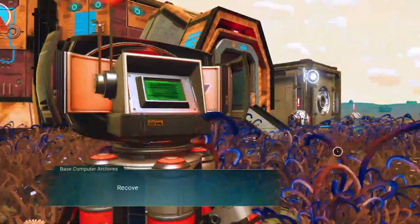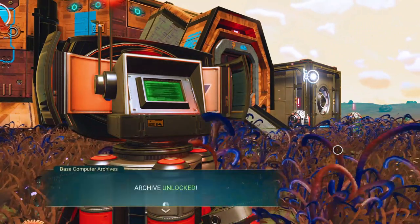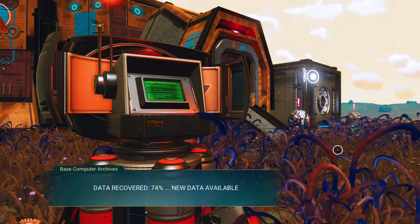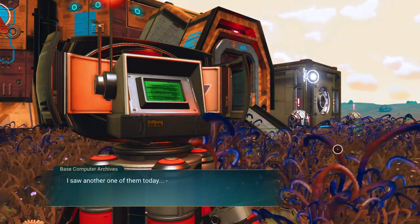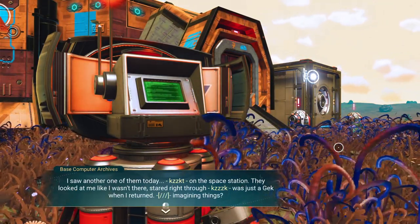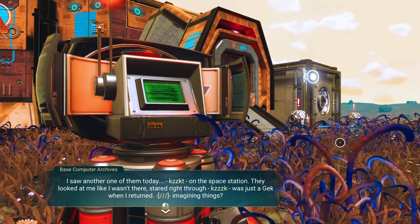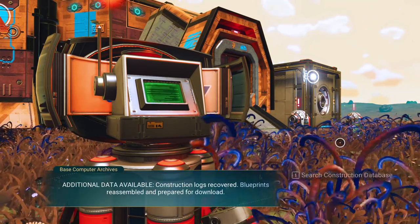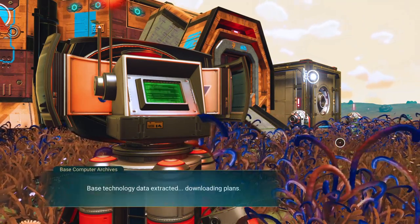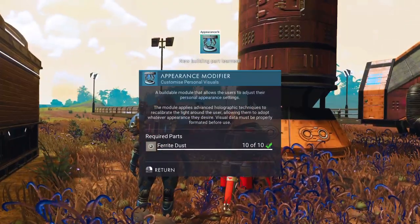Back at the base computer — trying 'reef' and unlocked immediately. Data recovered at 74%. Archive entry: 'I saw another one of them today on the space station. They looked at me like I wasn't there — stared right through. It was just a glitch when I returned, imagining things.' So we're seeing other travelers. Additional data — blueprints: appearance modifier plans. Only requires 10 ferrite to make one.